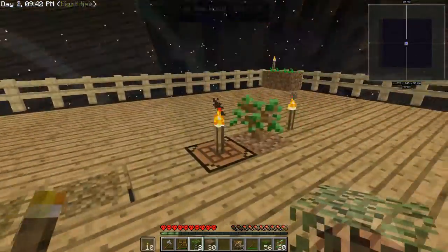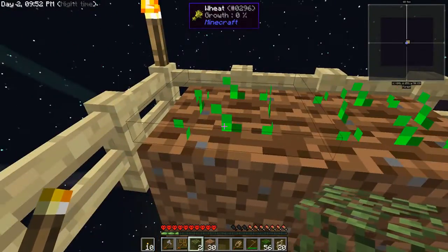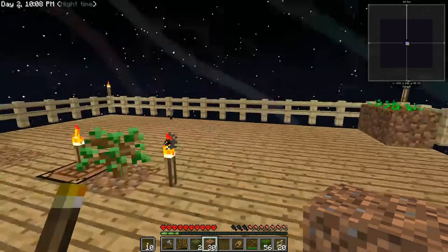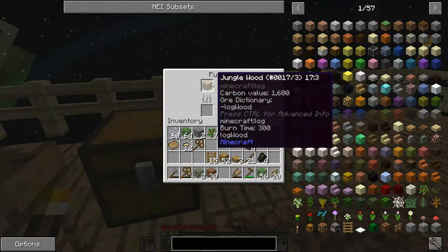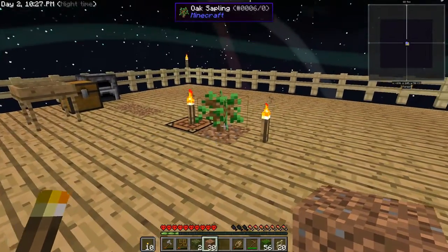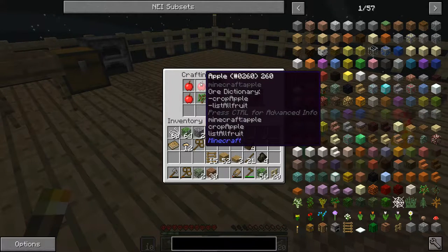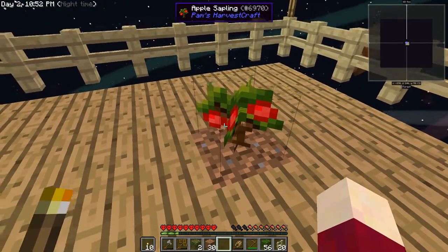Time for a status update: we have seeds now! I managed to get two seeds planted and they are starting to grow. We also have 30 dirt, a birch fence around the outside, some torches, and a furnace to turn jungle wood into charcoal. I'm a little unhappy I didn't get any more jungle saplings from the tree, but we have a little bit of charcoal and also three apples.